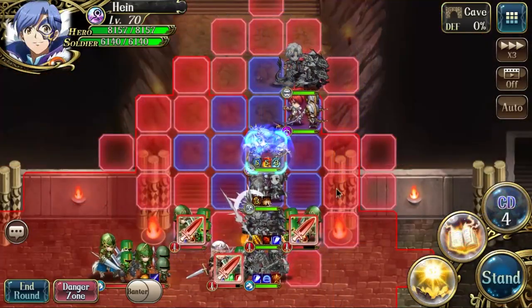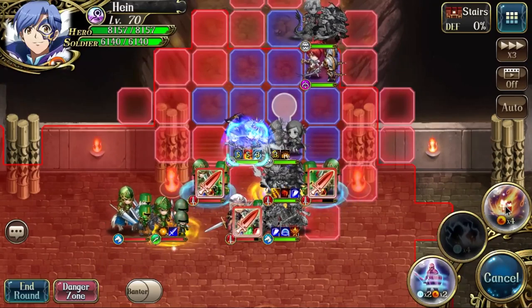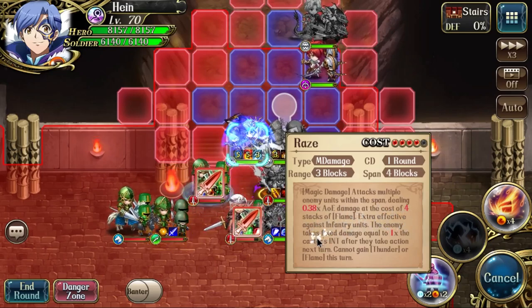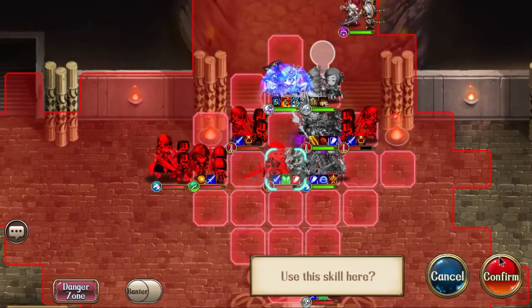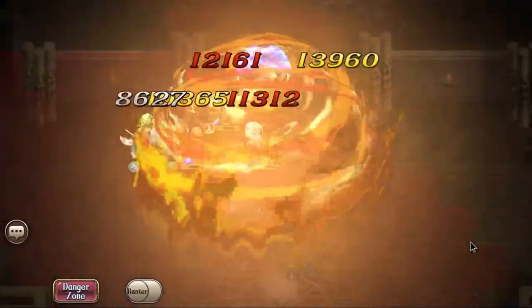Next is the AOE flame skill. It attacks multiple enemy units within its span, dealing 0.38 times damage at the cost of four flame stacks. It's extra effective against infantry units, and the enemy takes fixed damage equal to one times the caster after they take action next turn. The range is pretty good — it's kind of like his meteor but an enhanced version with more damage.